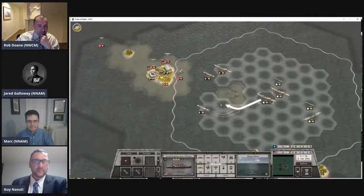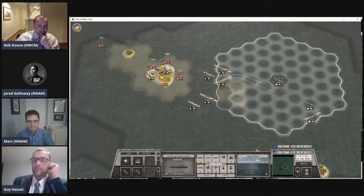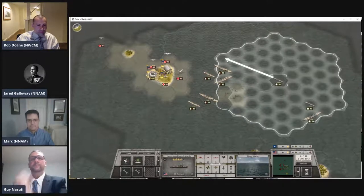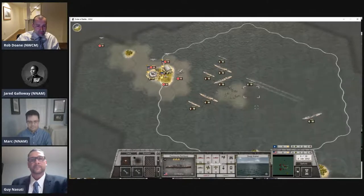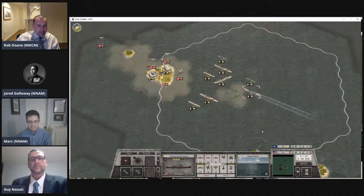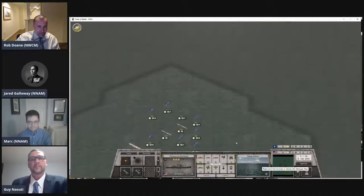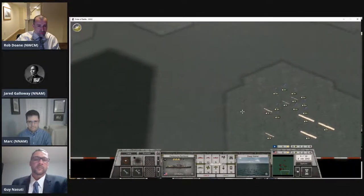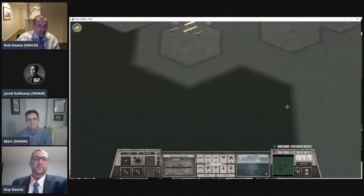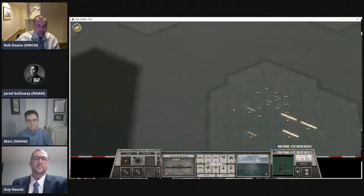We talked last week about some of the constraints the game places on players. For the Japanese player, that's having to start the transports way out, which prevents assembling in a formation early. One constraint Rob has is that if the Japanese come at Midway in force, he can't hide off to the east and try to fight them off with carrier attacks alone — he has to bring at least some of his surface fleet up to support Midway.